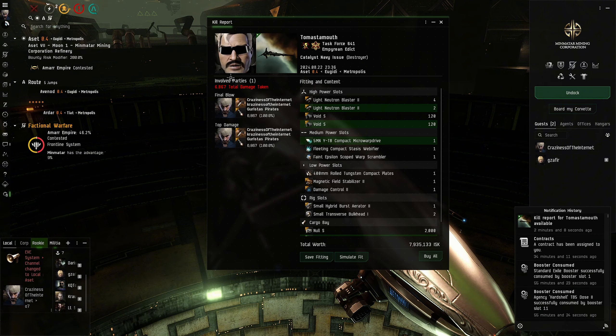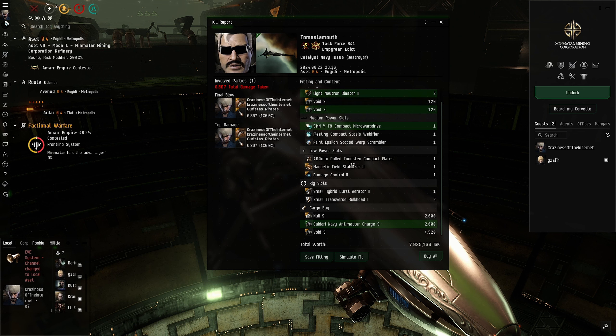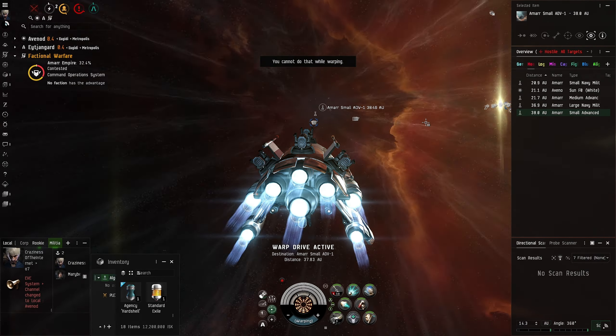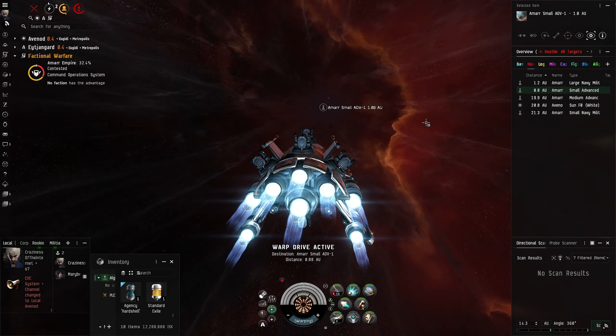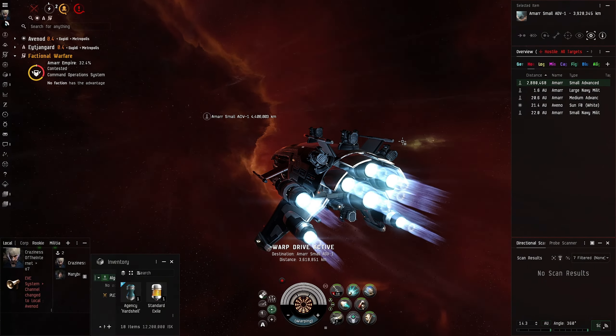We can quickly look at his kill mail. It was a high DPS Catalyst. As you can see in his rig slots he did have a Burst Aerator II, a Magnetic Field Stabilizer, and a 400mm Rolled Tungsten Compact Plate. This allows him to have Small Traversal Bulkhead IIs for bleed effects, giving him a heavy tank. This is one of the high DPS Catalyst builds — the second best. You can see I was under heavy pressure on my cap stability under the weight of a heavy opponent, so you have to be careful with builds like this and stay on point with your modules.